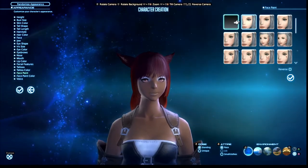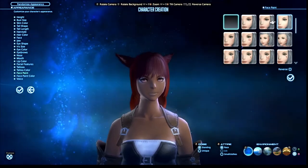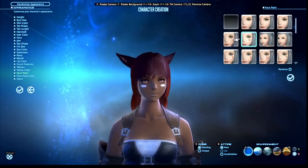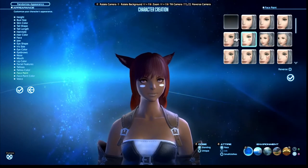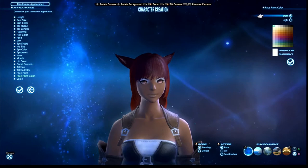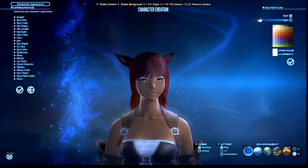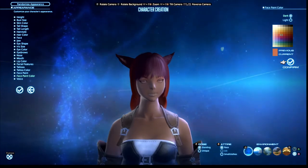Next is face paint - that covers eye makeup, rouge, and similar options. You can only pick one of these, but this is one option that can actually be changed later in-game. Again, similar to lip color, you can have a dark or light version and pick any color from the palette.